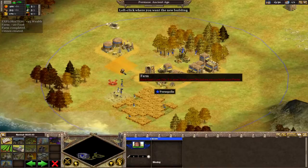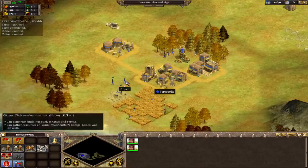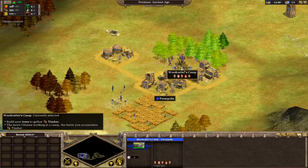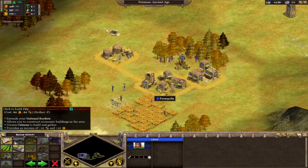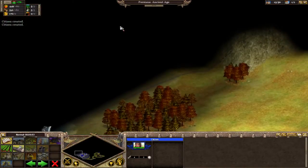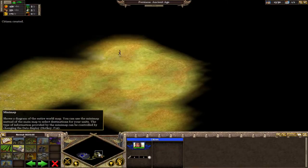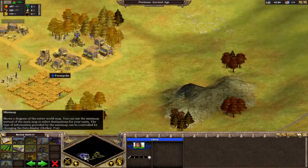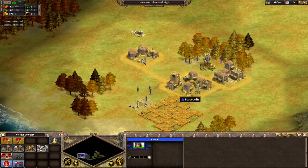Another thing that the game does is force you to expand, because there is a limit of how much you can farm in a single city — how many workers can effectively work there. Part of the challenge of the game is building out close to major resources, which our scout is hopefully finding for us, and then trying to age up and get more powerful.